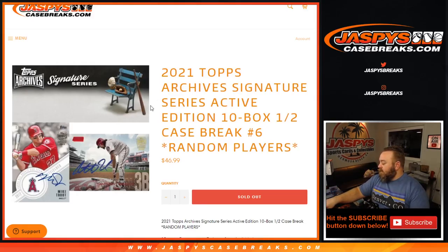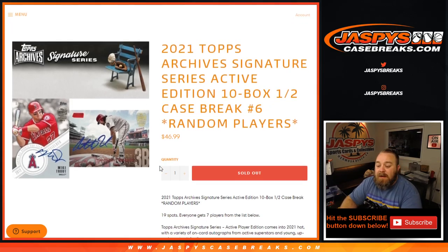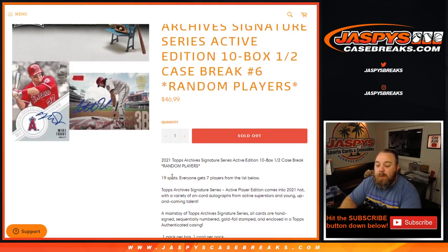Hi everyone, Sean with JasbysCaseBreaks.com here doing 2021 Topps Archive Signature Series Active Edition 10-box half case break number six, random players. This is the second half of the first case. The way this works: random players, 19 spots total, everyone gets seven players from the list. Each box has one encased autograph or redemption.